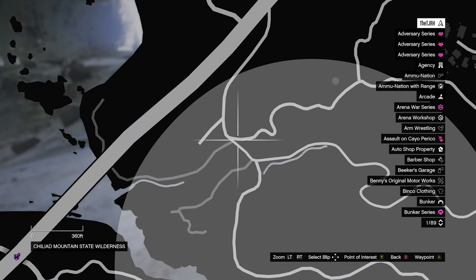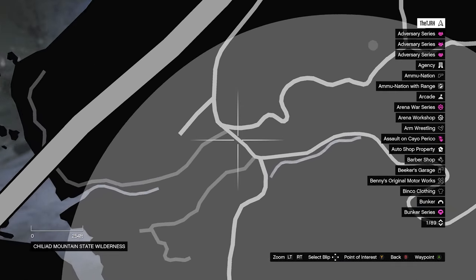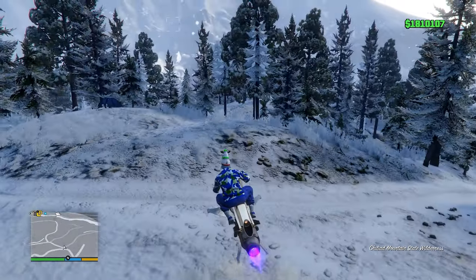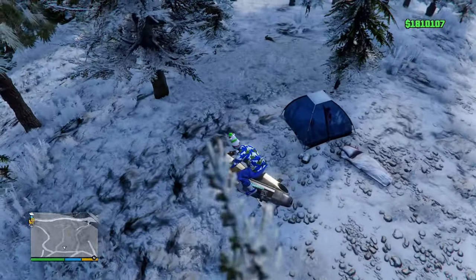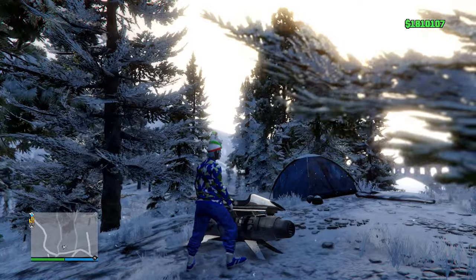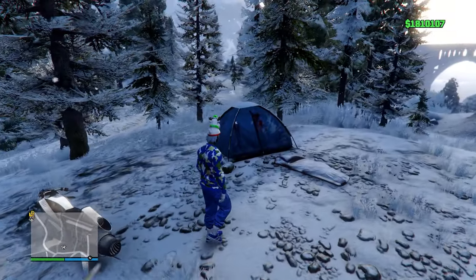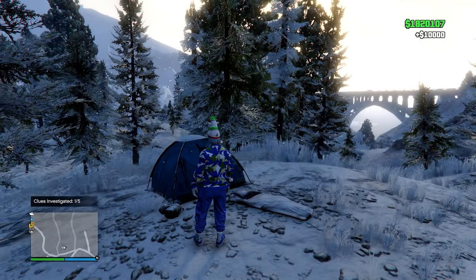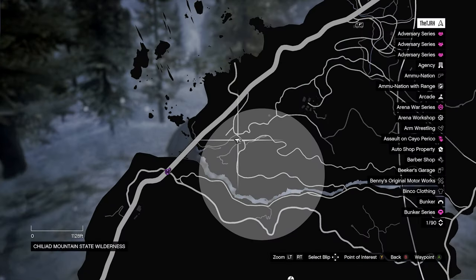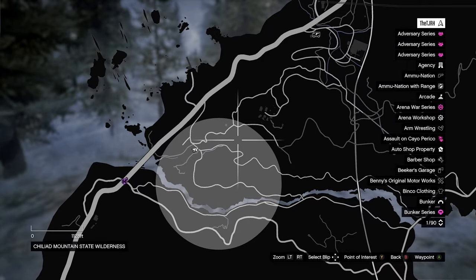The first clue is going to be right here on the map — it's a tent. You should be able to find this blue tent just over here. Go on foot, walk up to it, and press right on the d-pad to investigate the clue. Once you've investigated it, press right d-pad to exit and you'll get 10k per clue, so this is an easy 50k total.